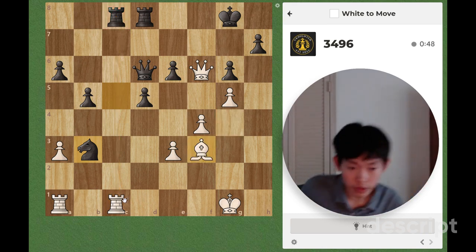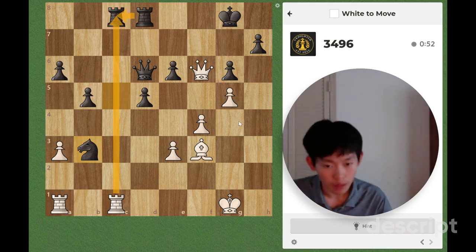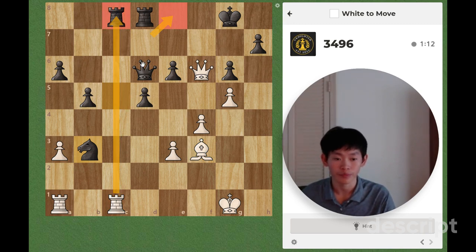Let's start with Rxc8 first. Rxc8, Rxc8, and then Bg4. However, I think black can just defend with Rxe8, and we won't really have anything after this. However, if we play Bxg4, let's say Rxc1 check, Rxc1, Rxe8, and then we can play Rxc8, deflecting the rook on e8 to force it to take c8, and we play Bxc6 check.